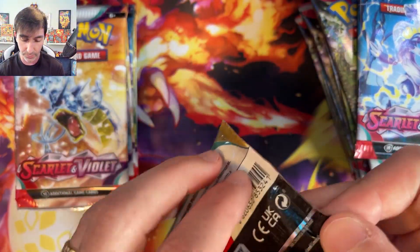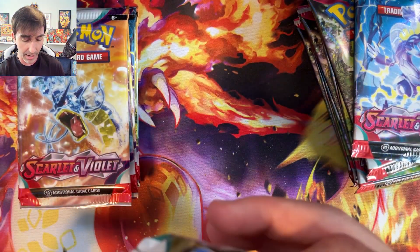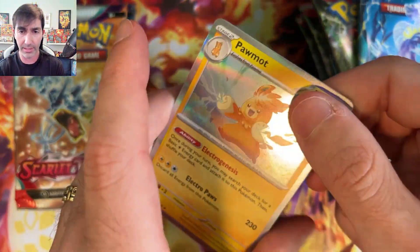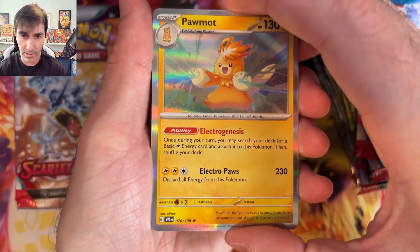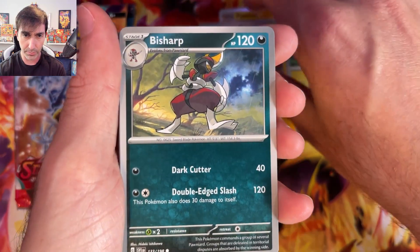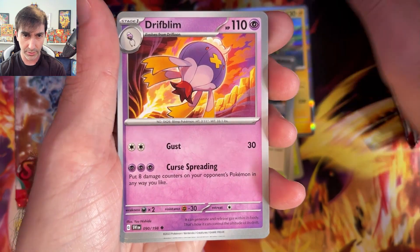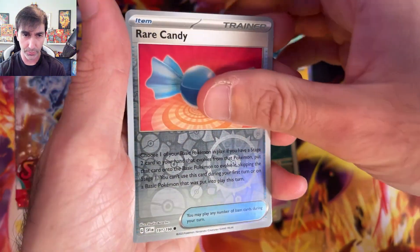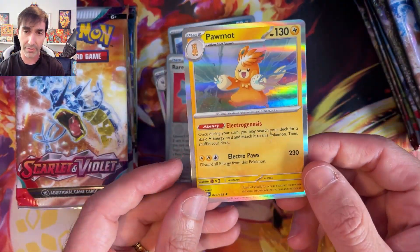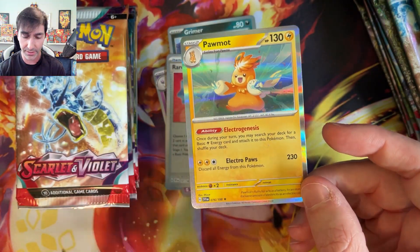I'm gonna start with this Coridon pack right here. I don't know the card trick on these so I'm gonna have to figure it out — I'm guessing it's two to the front like all the others. So one, two, and flip. All right, I did it wrong. We have a holographic Pomade. Let's run through these: Basic Energy, Silicobra, Bisharp, Riolu, Go Goat, Cacturn, Mezigoza, Driftlim, Grimer. Rare Candy was the reverse and the rare was just our first holographic — a normal holographic Pomade, but even the regular holographics have this full holo bleed on the edges. Very cool.